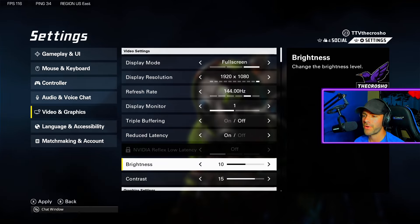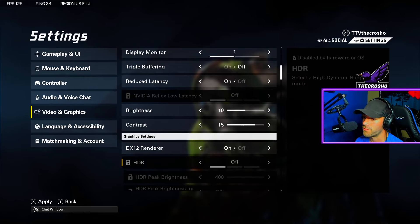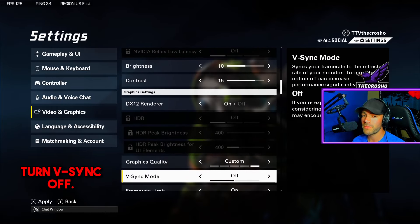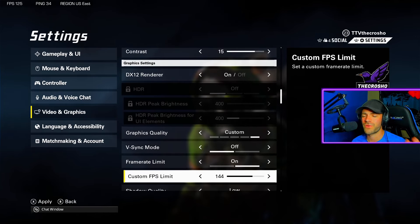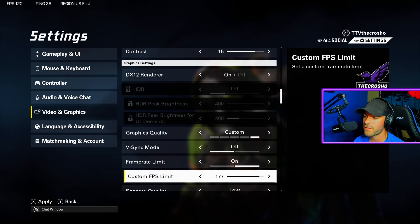If you have reduced latency on and you have a weaker PC it may lower your frame rate, so try turning it off if you have issues. Brightness and contrast is up to you. DX12 renderer should be on if available. HDR — experiment with it if you have it. Graphics quality should be set to custom since we're changing a lot of things. VSync should be off to avoid tearing and input lag. Frame rate limit is up to you — I set mine to 144 to match my monitor; max is 200.